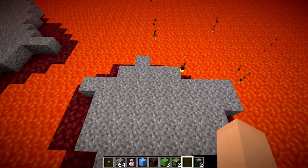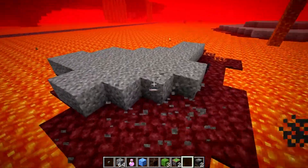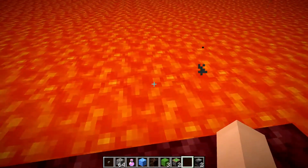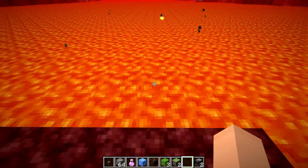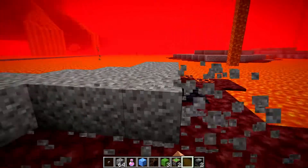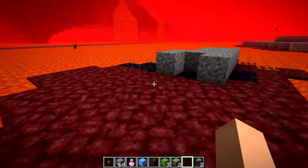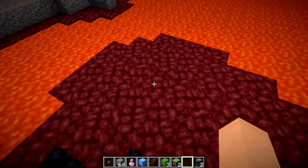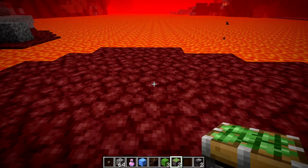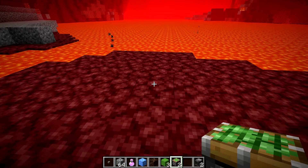My goal for this build site is to create a space to house the flying machine out of the lava, because building in the lava is hard to see, easy to lose materials, and just not worth the time. I'm going to clear out a space on land away from the lava. The flying machine is 2x3 blocks, so to house it without hitting any walls, we need a 5x4 spot.